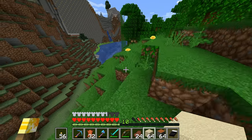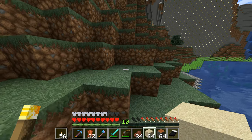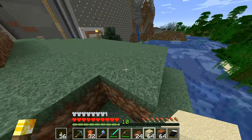We've got in amongst all of the jungle right here, there is some bamboo just over the other side, so we're going to do something with that. But the first thing that we're going to do is we're going to get this sand into the base so that we can start smelting some of it into glass.